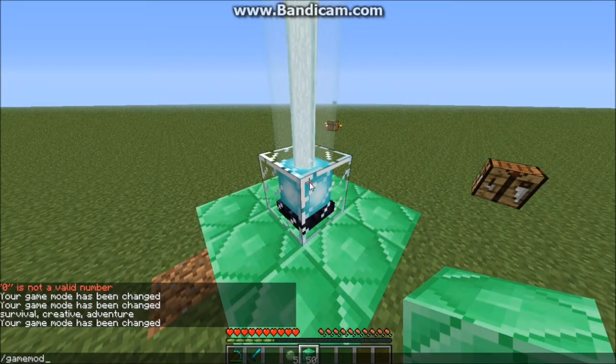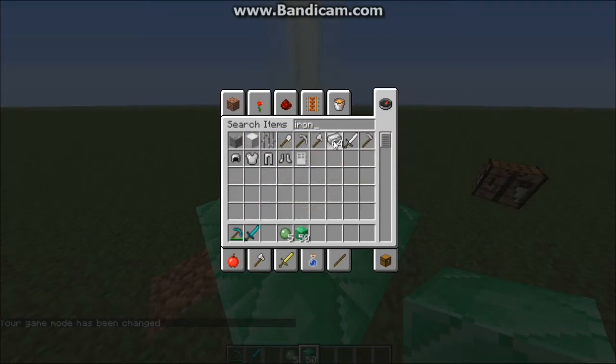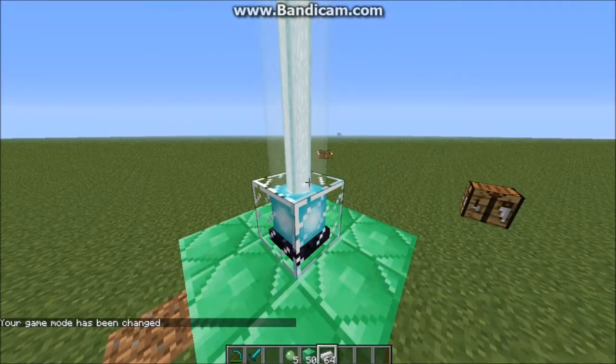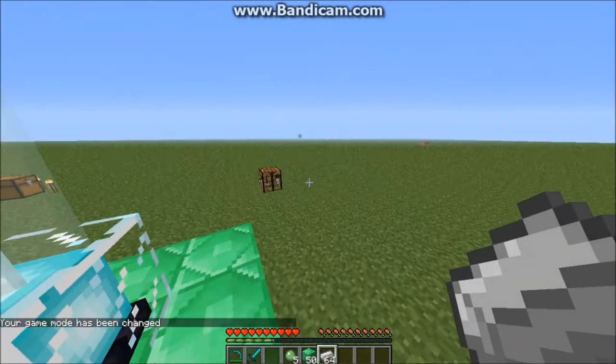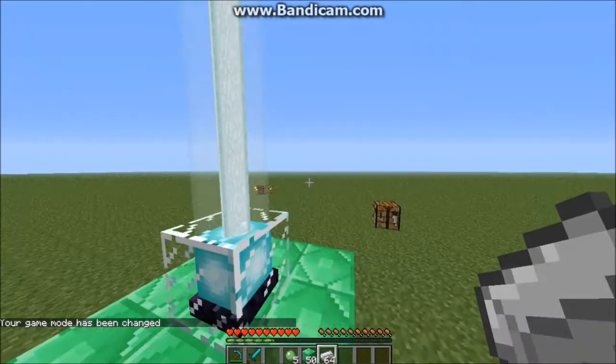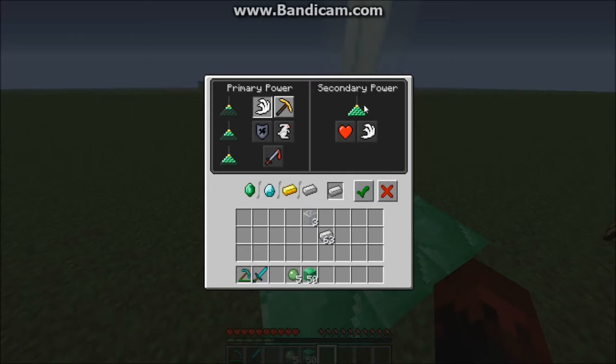To pay for a power, you use iron, emerald, gold, or diamond. I'll use iron since it's the most common. No one's going to find the rarest item in the game just to pay for the beacon when you can just use iron.